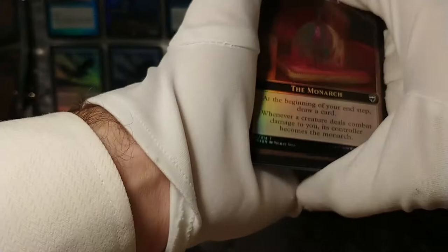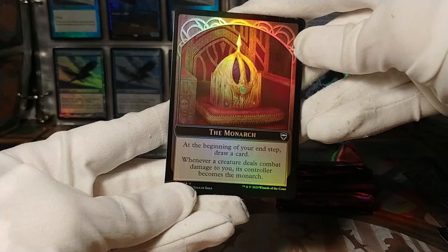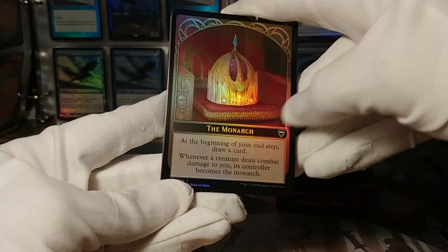We've got the new Monarch token — look at that. Let's get this in focus. There it is — without the typo in it. 'At the beginning of your end step, draw a card.' Oh, that specifies which end step it happens in. The typo didn't have 'of' — never mind, I've made a fool of myself.